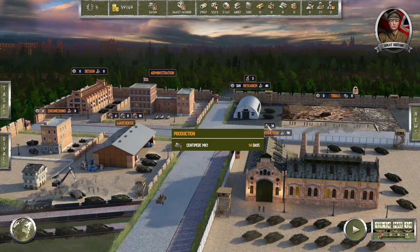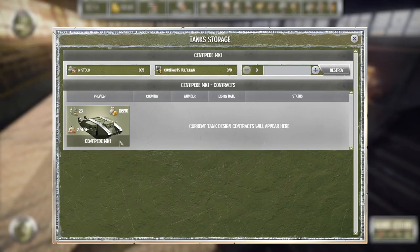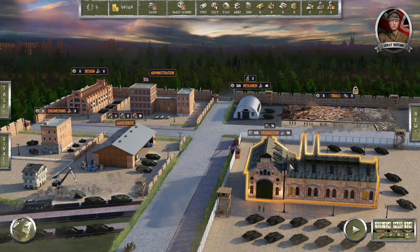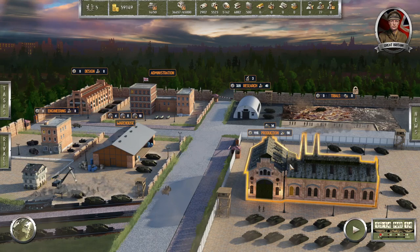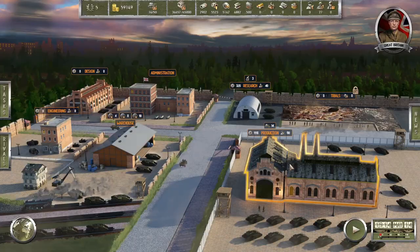So we're done in 14 days with this production. We have 5 in stock and we've built 14. All right — in the next one we will see if we can't win that contract, deliver some tanks, and not go bankrupt and lose like last time. So thank you very much for watching, guys. I hope you enjoyed it — if you did, why not leave a like and subscribe, and I'll see you next time. Bye!